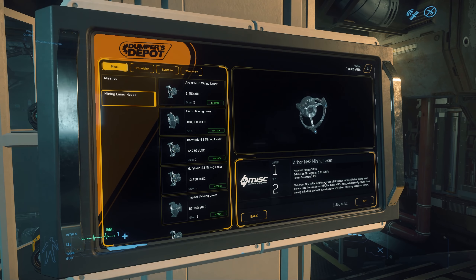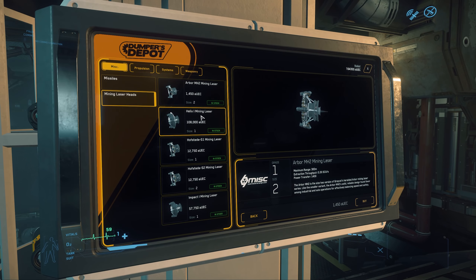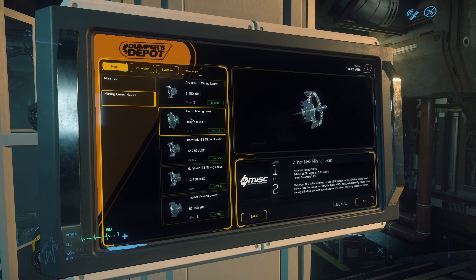Getting a standard or cheaper one for mining a particular type of material is also an option. If you commonly have a specific problem, you can buy a mining head specifically for your needs. There are size one mining heads for the Prospector, and size two mining heads for the Argo Mole. The Argo Mole is in game currently in the PTU, but is not available to anyone but devs spawning them.